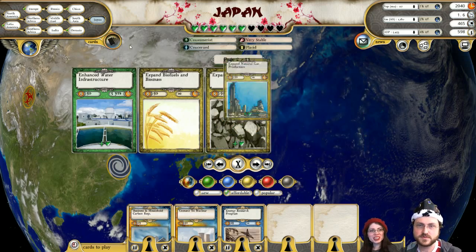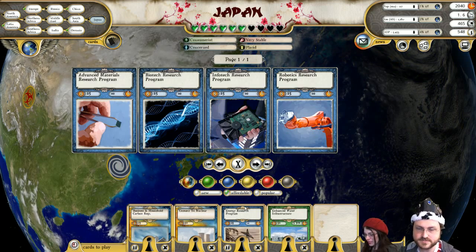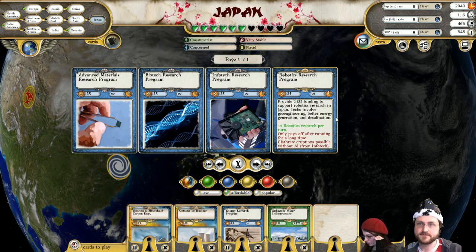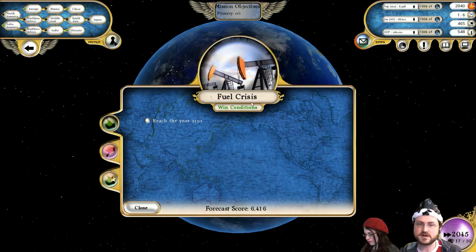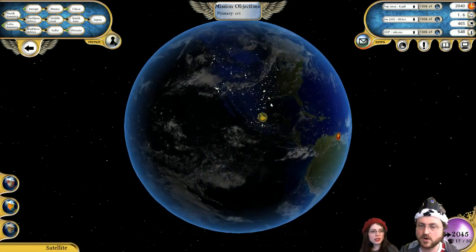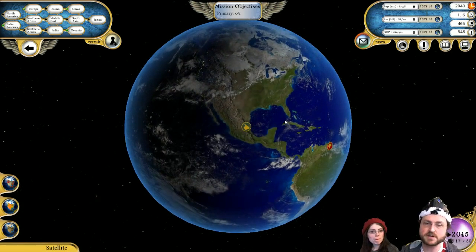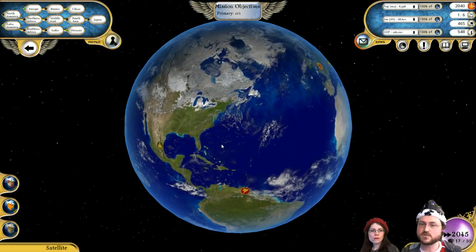They have some water stress as well, so we'll enhance their water infrastructure. A couple of people asked which mission we took — this is the Fuel Crisis one. We're talking about still trying to do a sub-multiplayer today — depending on energy levels, we'll do it at the end of this, or we might bump it to tomorrow, which will be kind of awkward because I also have to fit in the EU4 multiplayer. And tomorrow is my actual birthday.